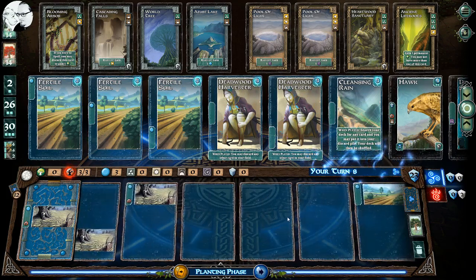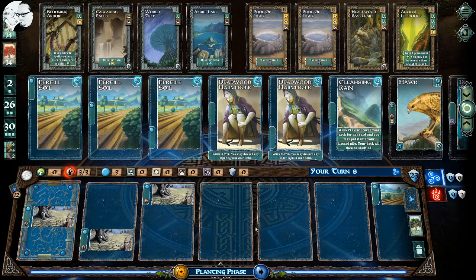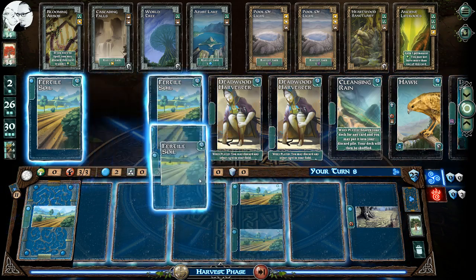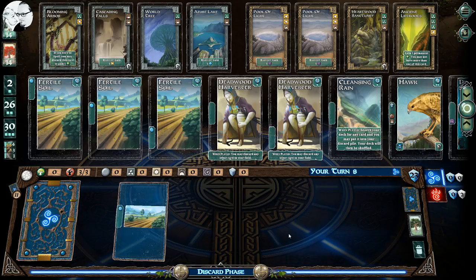There are a bunch of empty cards so I think I'm going to push my luck. I have three to purchase with but I push anyway — and the next card was blank, not a cursed card, so we're okay. We get four to purchase with now. We could keep pushing but I wanted four because then I can pick up two fertile soils — I think that's smart.